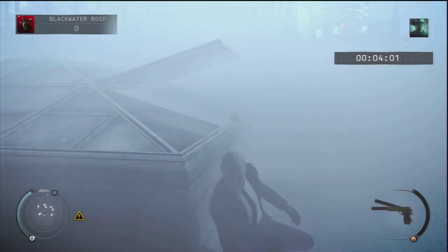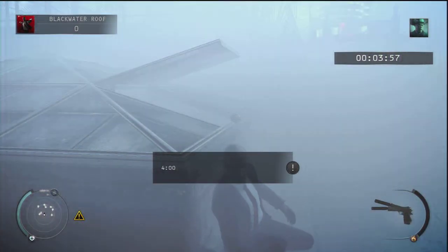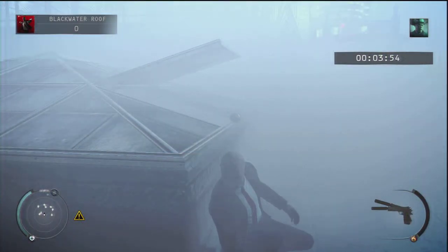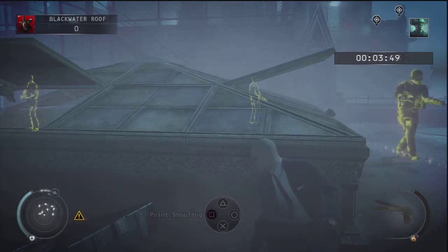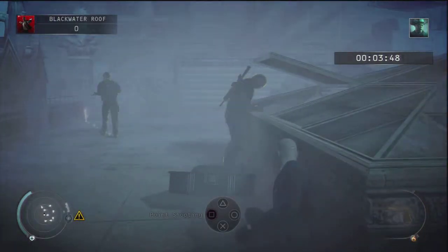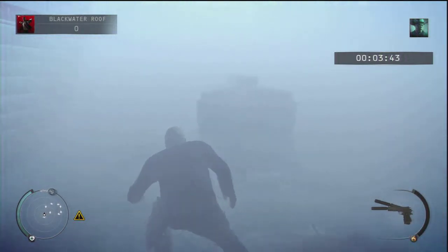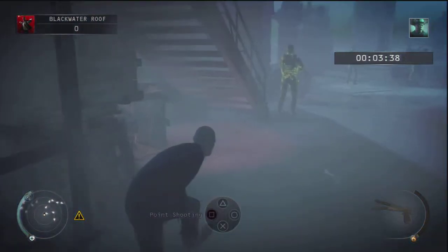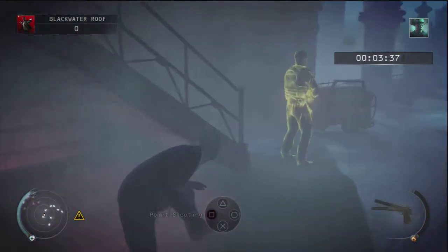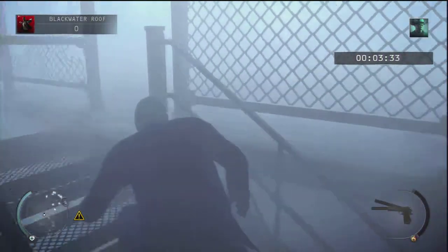Those two guards to the left of me will start talking, so what you want to do is focus on the guard right in front of me because he's gonna turn around. You're gonna want to wait and watch for him to turn around, and once he does you just want to wait right here. Then start coming over here, stay to the left, walk past this guard, and you can just squeeze right past this guard. Go up the steps and there's a save point.